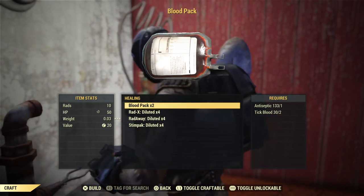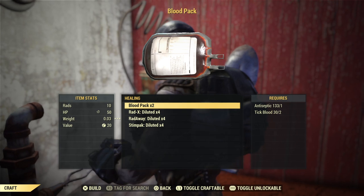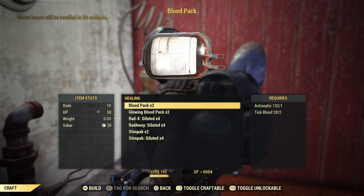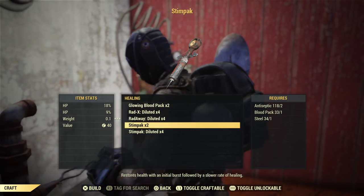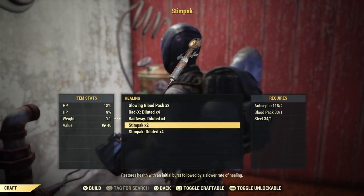So you see, I have my blood packs here now. I needed one antiseptic and two tick blood per blood pack. But because I'm using Chemist, I'm getting two blood packs. And every time I do that, I have a 30% chance of doubling what I'm getting.